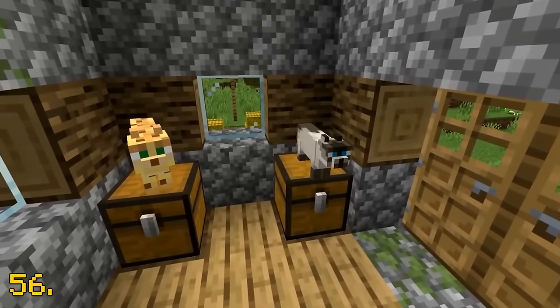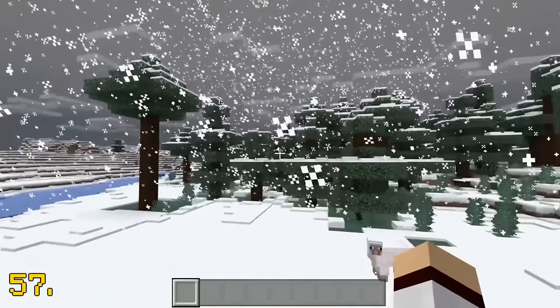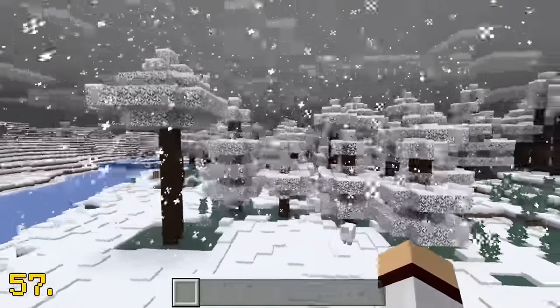Cats in Minecraft are slightly smaller than ocelots. In Minecraft Bedrock Edition, there is an exclusive feature where leaves will turn to a white frosty colour when it is snowing.